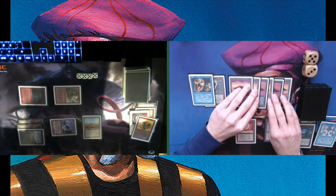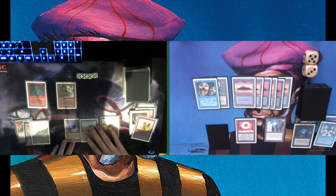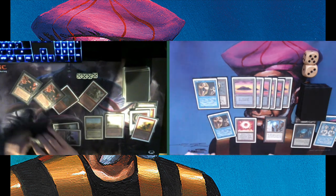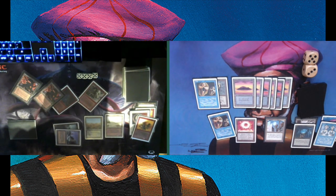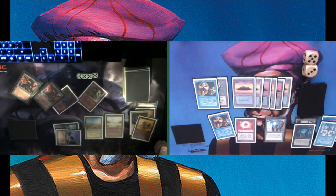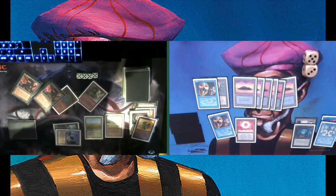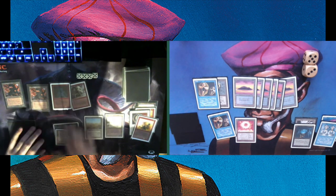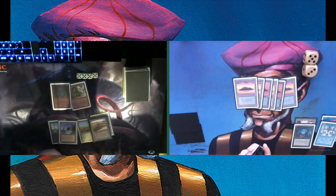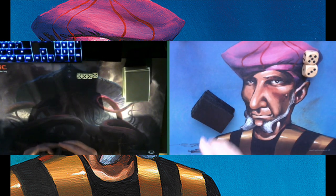Only one card in hand. This could be the end already if he attacks with both of his factories — and that's exactly what he's doing. I'm showing him my Copy Artifact, and that's it. That's game number one. I kind of feel like if he wouldn't have been able to get rid of my factory at the start, maybe I could have built a Mishra's Factory army. But this was simply too much brutal removal.